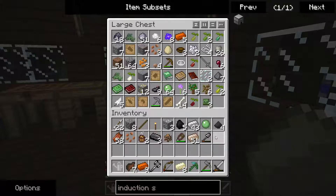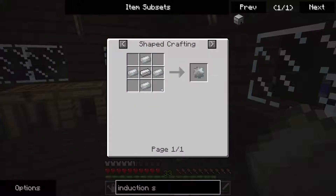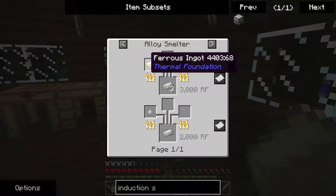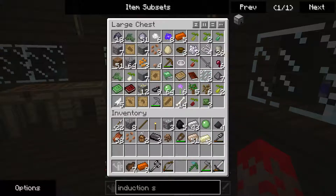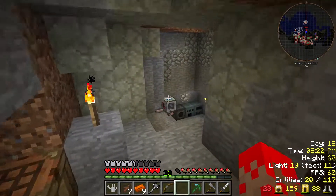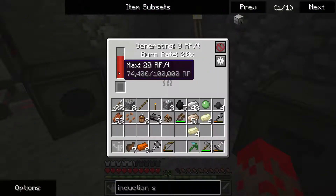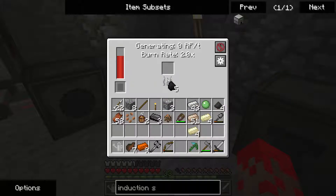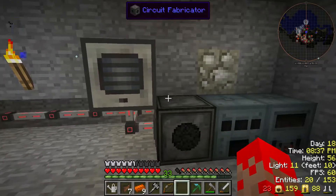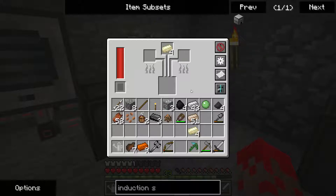Sorry about that — I burped. Okay, so we need... one makes three. So three, six, nine. Okay, that's good. I'm going to add another one — what can I do? I'm going to add another one. Okay.